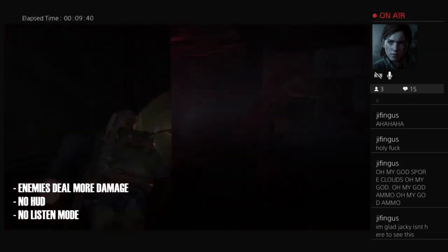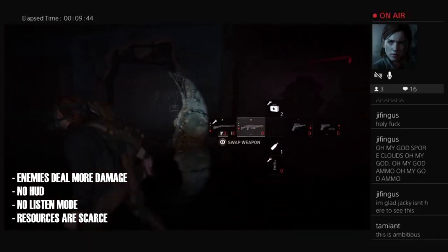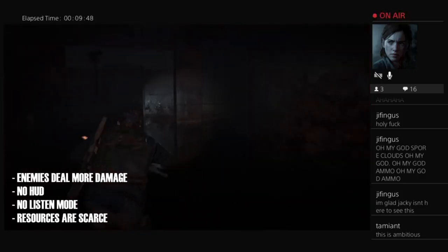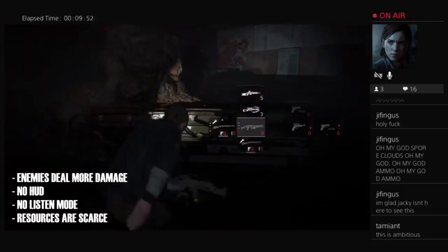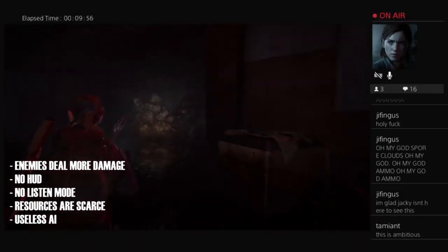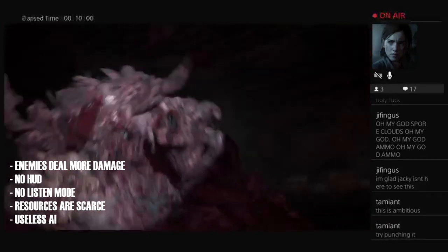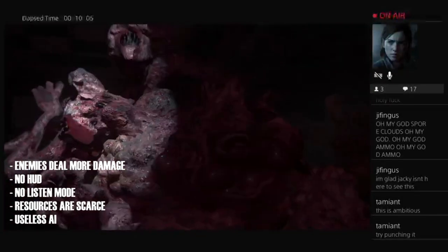In Last of Us tradition, resources are much more scarce throughout this mode. Conserve your throwables and big guns for the major boss battles, as not having what you need makes it even more challenging and sometimes not even possible. And the AI companions are completely useless throughout this mode — they sometimes throw a brick or get a kill, but it happens so rarely that you're better off being by yourself. Do not rely on your AI; they are just there for the ride.